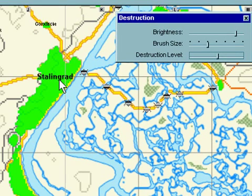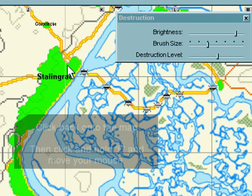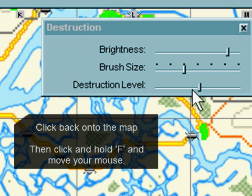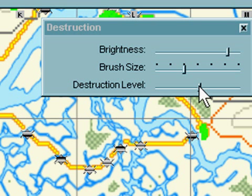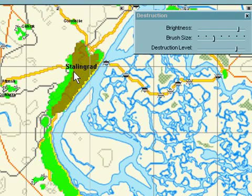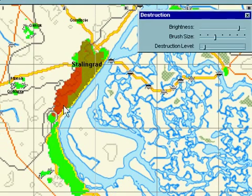To paint destruction on Stalingrad, just click back onto the map, hit the F key, and move your mouse with the F key pressed down. You can see that you can paint destruction very easily and quite efficiently. You can bring the destruction level up, click back on the map and F key down to paint destruction. You can also bring the destruction level right down and paint again.